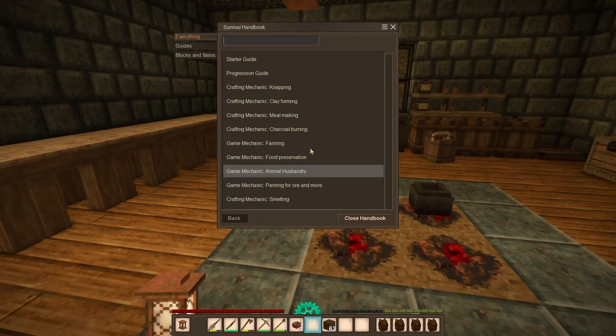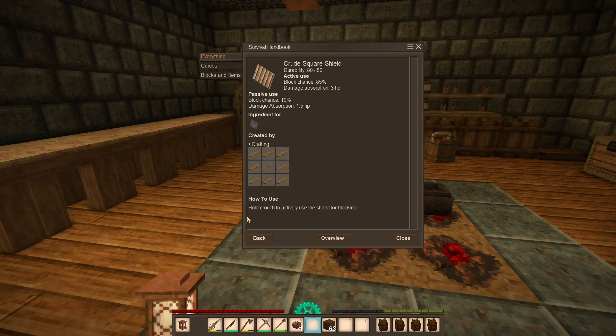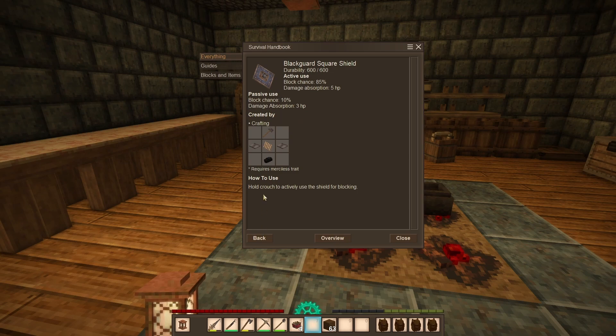We also now have shields added. You can make a shield and hold it in your offhand. If you're passively holding it the block chance is low, but if you're actively blocking by crouching, your block chance is much higher. There's a crude shield and a blackguard square shield, which requires the merciless trachyte.